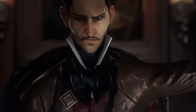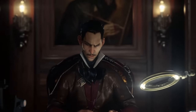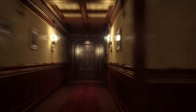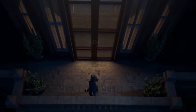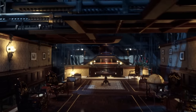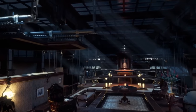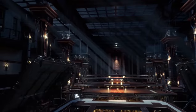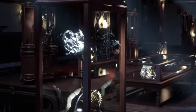Dishonored 2's Clockwork Mansion is one of the most intricately designed video game levels ever created. Imagine the series' trademark expansive environments, but with an additional layer of complexity in the form of areas you can actually change the layout of, combined with a despicable villain and plenty of other clever flourishes. It is genius in so many ways, and in this video I'm going to chat more about why it's an experience of the highest quality.